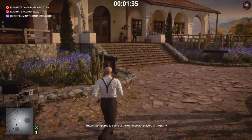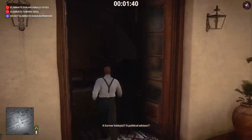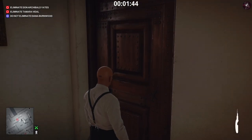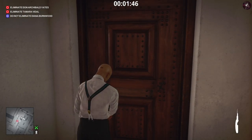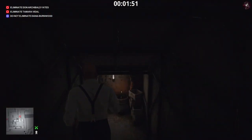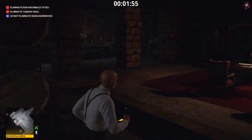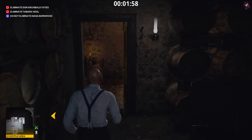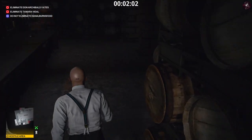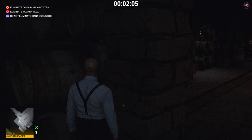Two of the shortcuts are going to be in the wine cellar area, so you might have already unlocked these. We're going to use the lockpick on this door right here to allow access to the wine cellar nice and quickly. There are going to be guards down here — they're all enforcers because this is a hostile area, so watch out. The first shortcut is right here; just wait for this guard to move out of the way first.